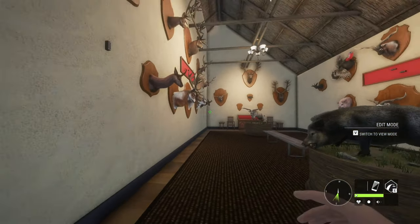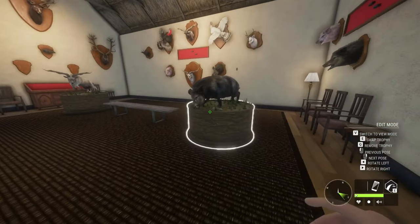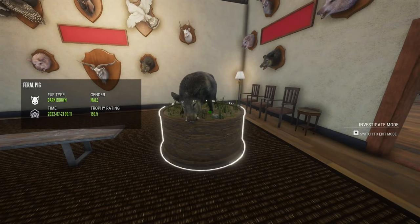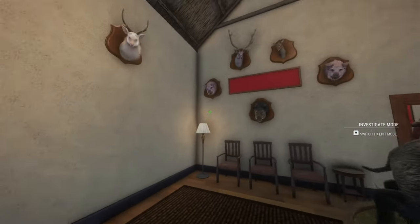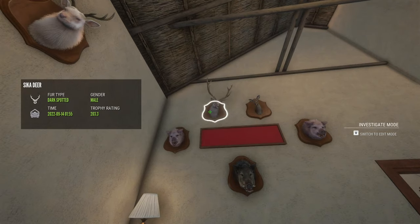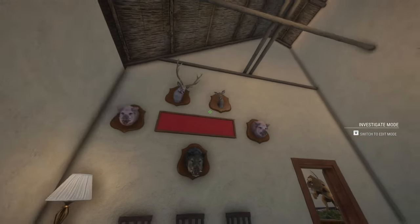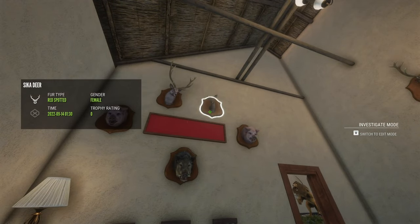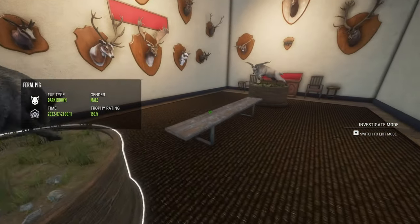My favorite room, which is my Tiawaroa room, which is stuffed to the brim. We have my max weight, max score, feral pig diamond, 159.5. On this wall, we have two pink females, another diamond feral pig, and my first diamond feral pig off of Tiawaroa. This is my level four diamond Sika deer and a red spotted female Sika deer. I would love to get a super rare red spotted — that is a dream. A super rare orange water buffalo and a super rare red spotted Sika deer are like my dreams.